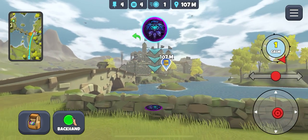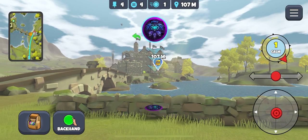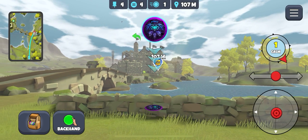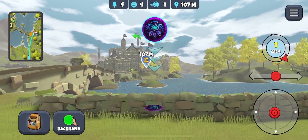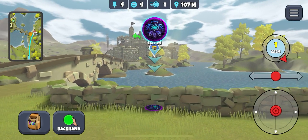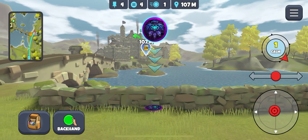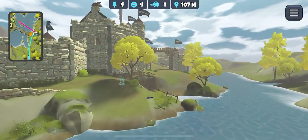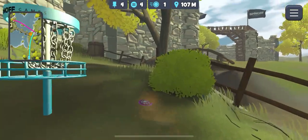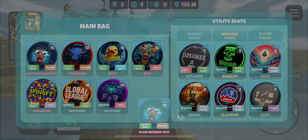If you get up onto the bridge you can have a throw in, but it's normally 35 plus meters, and if you miss the basket and go into this little stream it can be bad times. So I'm going to take the rolled Sapphire, aim off to the right a little bit - and we ended up next to the basket for a tap-in. Nice, always like tap-ins.